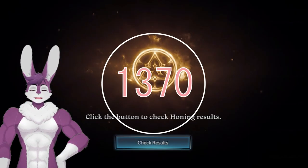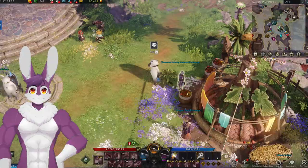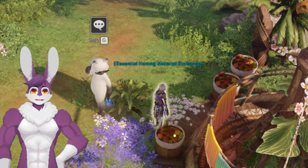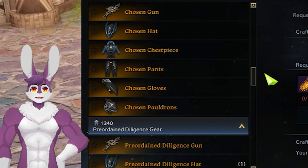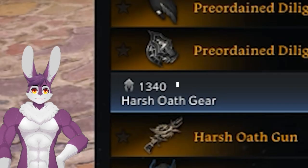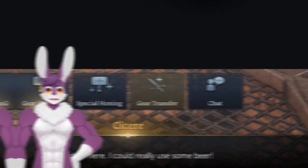Our next stop is 1370, or plus 15. At 1370, we switch to honing with Great Honor Leapstones and basic Araya Fusion materials. Exchange your remaining Honor Leapstones at the NPC in Punica. The next goal is a set of legendary chosen, preordained, or harsh oath equipment with a base level of 1340. Don't forget to use gear transfer again to retain the same item level.